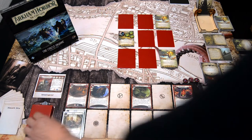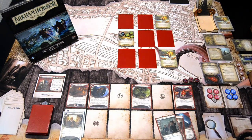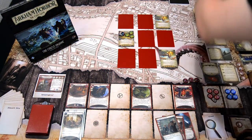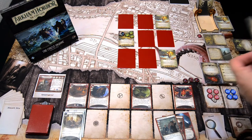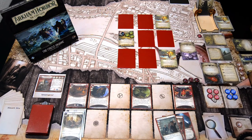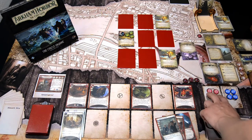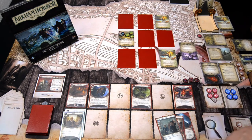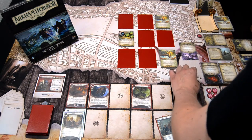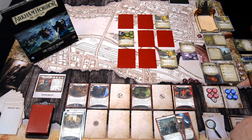No enemy phase. We draw one card — we get Run For Your Life — and we gain one resource. Let's go to the next turn. We add Doom to the agenda. The agenda has a threshold of 4 Doom. The encounter card is the Mindless Dancer right at the start — something I wouldn't want to see first. It spawns at the farthest empty space location.